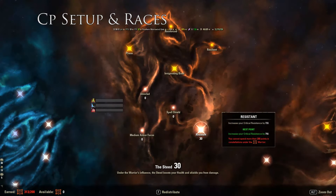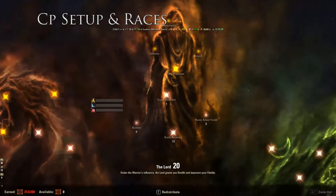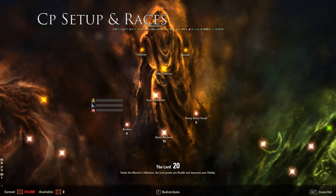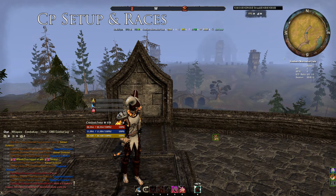Three points there. 30 into Resistance — really important to resist crit. 3 into Thick Skin, 78 into Hardy, and 69 into Elemental Defender. The reason you put less into Thick Skin is because you can Cloak, and Cloak can negate damage from DoT skills. And 19 with Quick Recovery, 1 to Expert Defender. That's about it for the CP.